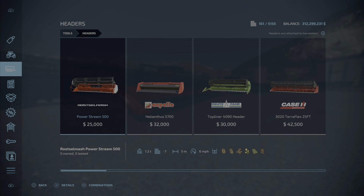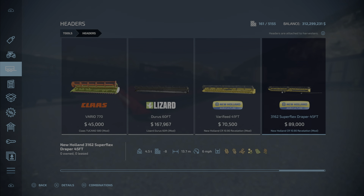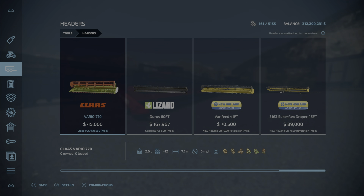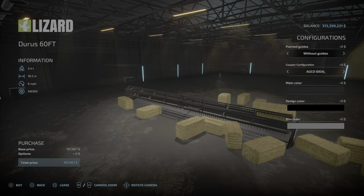Here we go — Lizard Dearest 60-foot, $167,967. So quite pricey. It's 18.2 meters, massive, with a working speed of six miles per hour and weighing 5.4 tons — that's pretty heavy too. Standard crop types included.